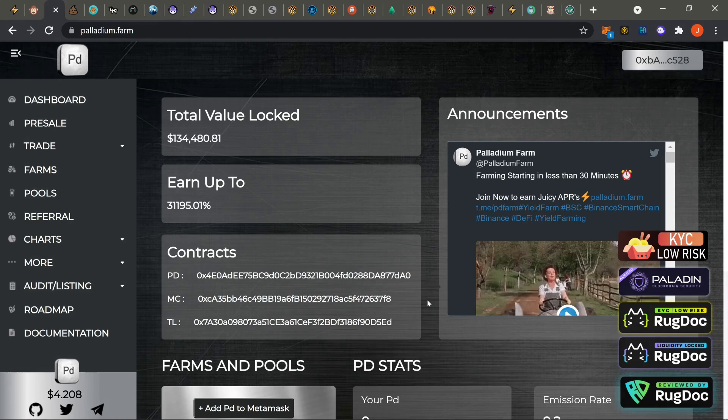I always go through the BSC farms first, then I hit the Phantom, then I go through the AVAX, and lastly I hit the Polygon. So if all you guys want to do is check out the Phantom, AVAX, or Polygon farms, feel free to check out the timestamps listed below. All I ask is you smash that like button right before you go. But anyways, let's get to it.